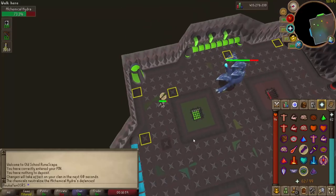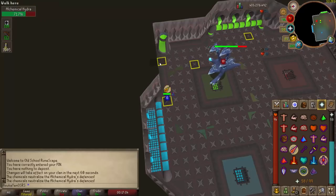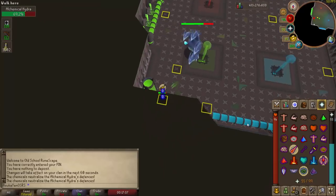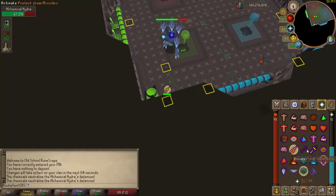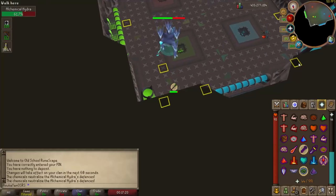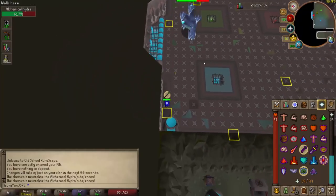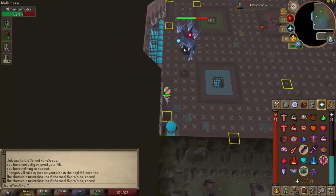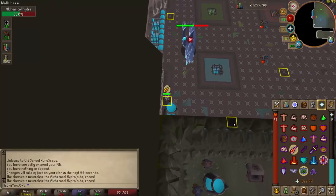Now that the Hydra has transitioned into the blue phase, I run to square four, drag it onto the green square, and it has now lowered its defense. In this phase I move to square five in the very northeast corner of the room to help avoid the electric attacks it will spawn. You can see on the ground the electric attacks moving across the floor heading towards me. Once they get about two to three squares away, click into the northwest corner and run all the way there — this will always help you avoid the electrical attacks. At square six the Hydra is positioned for me to move to square seven and drag it to the blue square once it turns red.